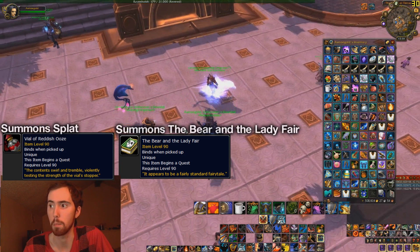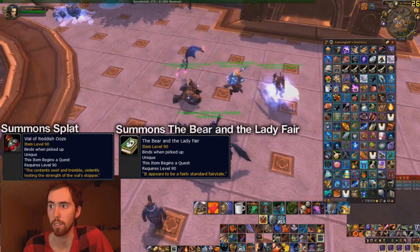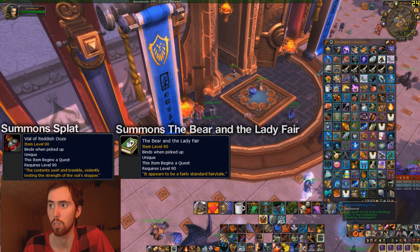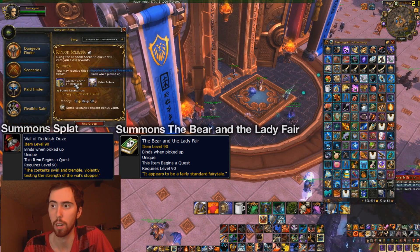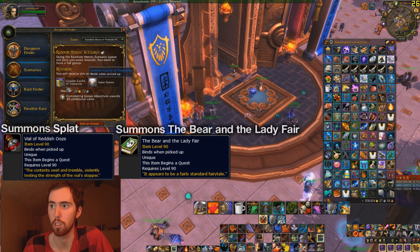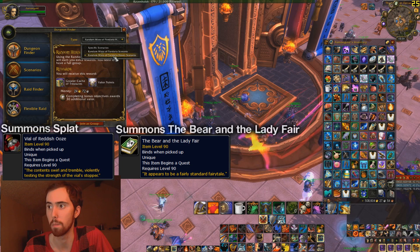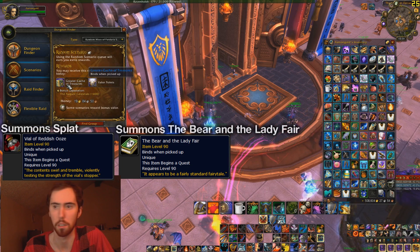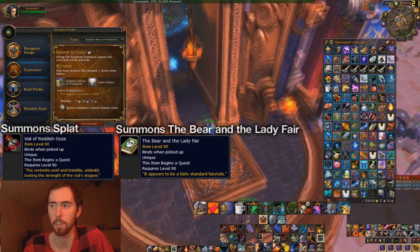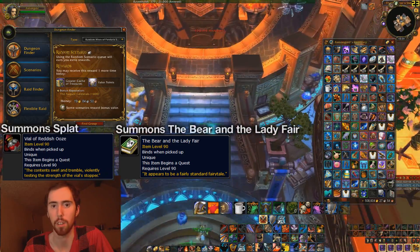These last two — the Vial of Red Shoes and the Bear and the Lady Fair — both come from scenario bags. Not the heroic scenario bag, the epic one — it's the blue one. You can do normal scenarios. It's the Greater Cache of Treasures, and it has a chance to contain both of these items: the Vial of Red Shoes, which summons Splat, and the Bear and the Lady Fair, which summons a Bear and the Lady Fair. Honestly, that's pretty much it — you just have to collect all of these, they're really not that hard to do, but it can take a little bit of time. Thanks for watching, and make sure you come and subscribe.